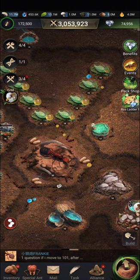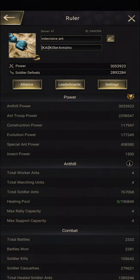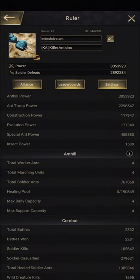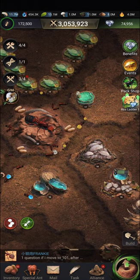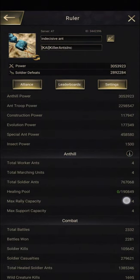You can see your healing pool capacity does not change even when everything is offline. I have 190,000 healing pool capacity. With it joined up, the healing pool capacity is exactly the same.